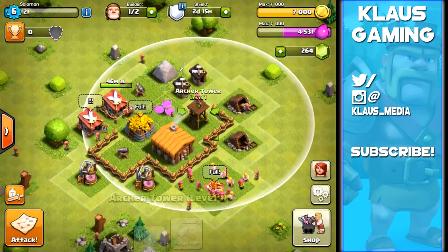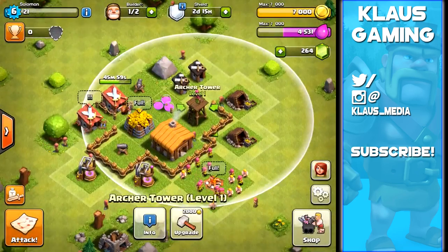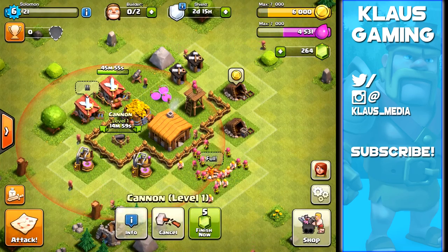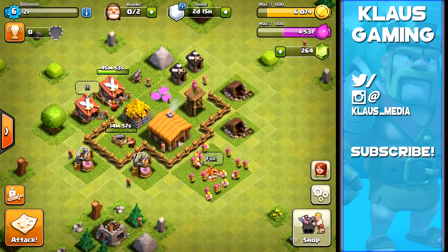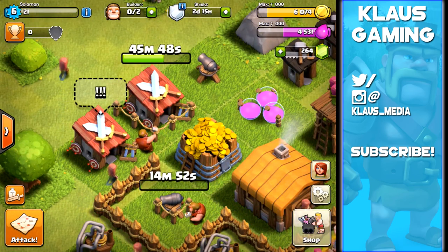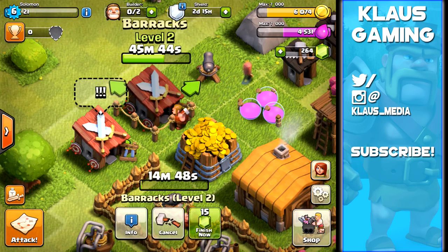The archer tower is a 30-minute upgrade and the cannons are only 15 minutes. Let's do this cannon - 15 minutes using a little bit of gold. We are not struggling for loot now. In 15 minutes the cannon will be done, then we'll probably do the other cannon or maybe that other archer tower.